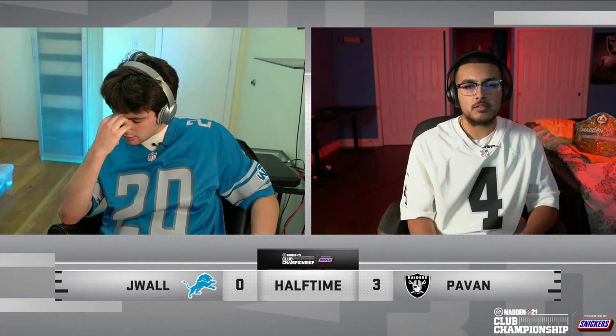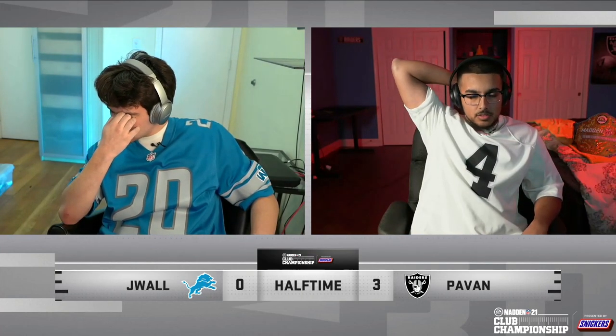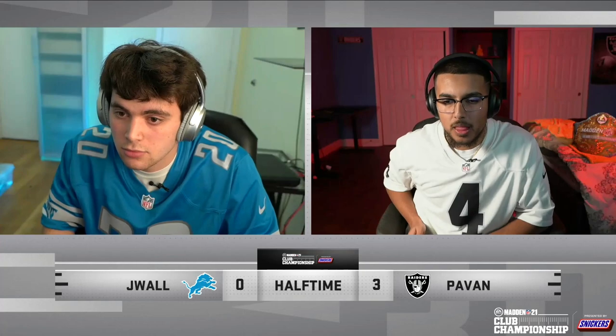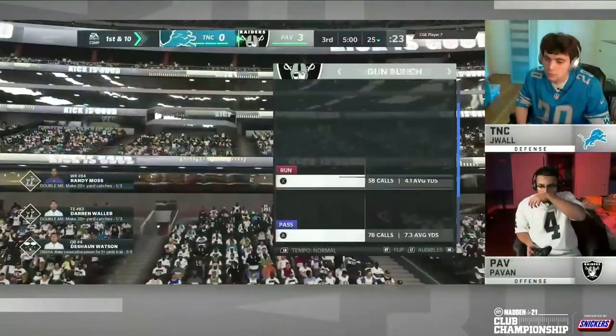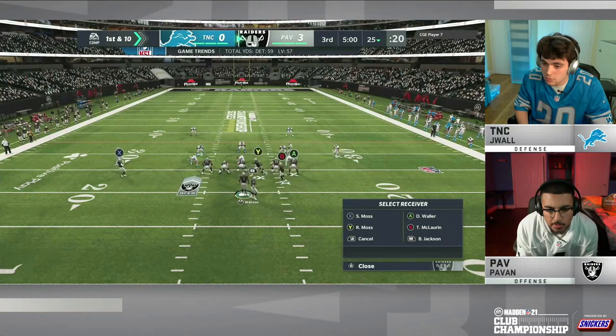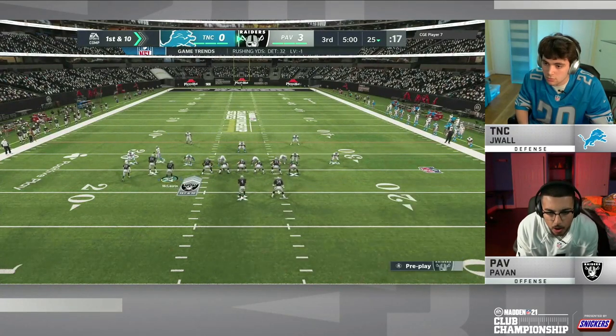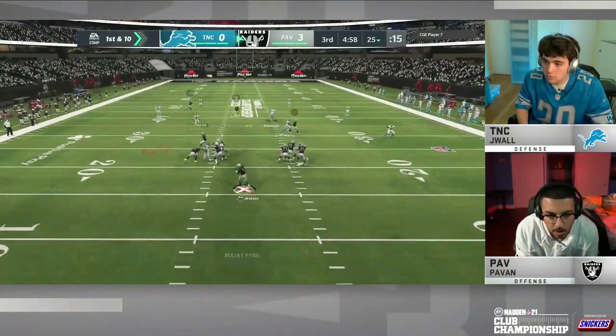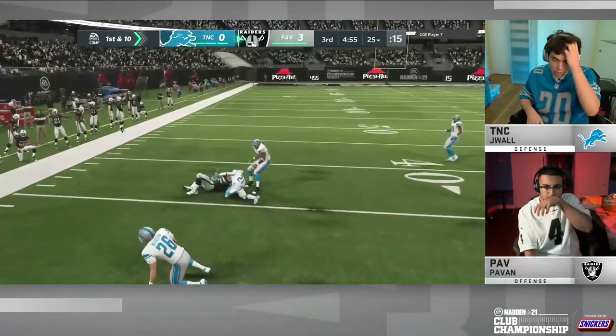We have 10 minutes of game action left and are no closer to finding out who takes home the belt. The Raiders club champ Pavan holds a slim 3-0 lead over Lions club champion J-Wall. It will be Pavan with the ball to start the second half. J-Wall went on an eight-minute drive and cashed in with nothing — could that be the difference? J-Wall had a phenomenal drive, used a lot of the clock all the way down to the red zone, then threw it away. If Pavan can go down and get seven, he can really open this thing up.